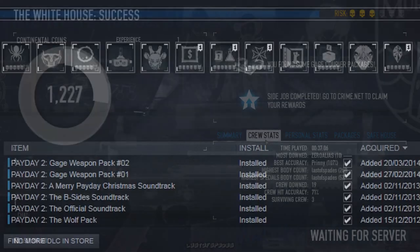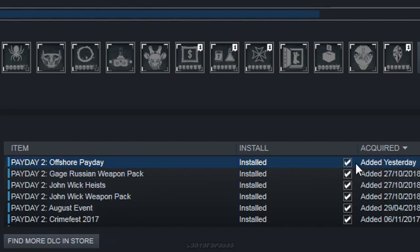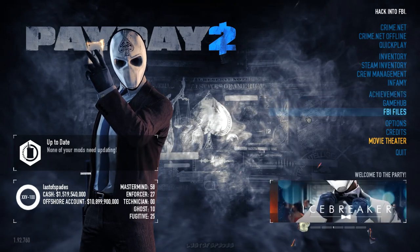Congratulations! Once you've succeeded, quit your game and let Steam update with the new Offshore Payday DLC. It's nearly a 1GB download, but you'll unlock the movie theater in the main menu.